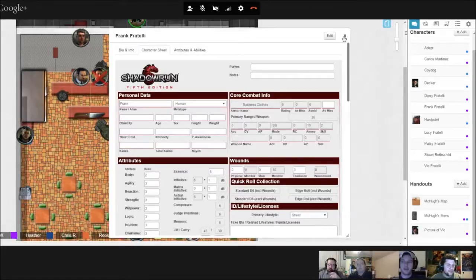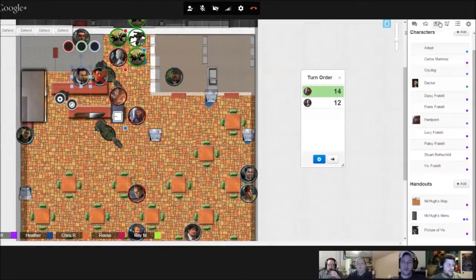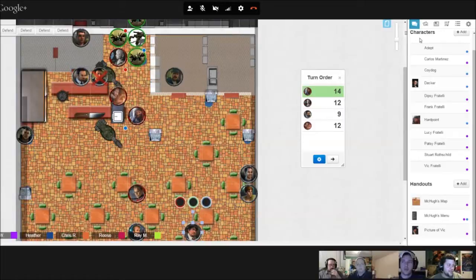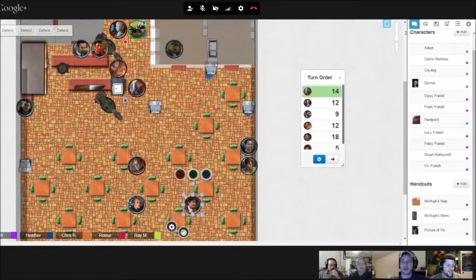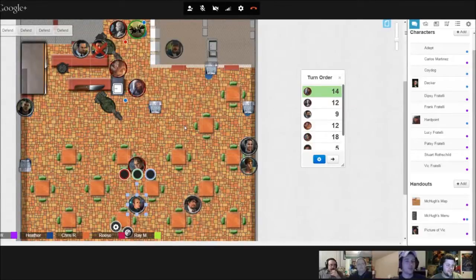I rolled a 13, by the way. Oh, I selected the wrong guy. Can you see my roll? No, you have to select your token first and then do it. I'll take the second one. I don't know how these sentry turrets are going to work — I don't have initiative scores for them since they are automated.